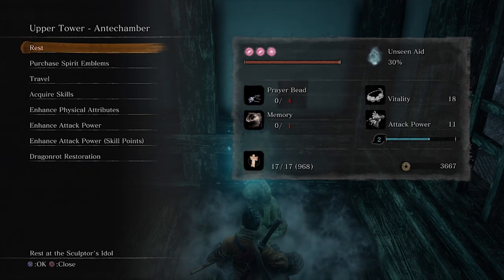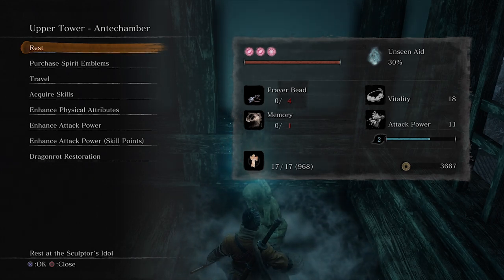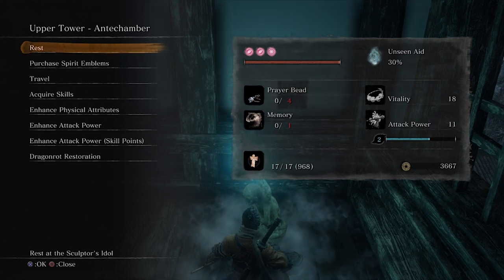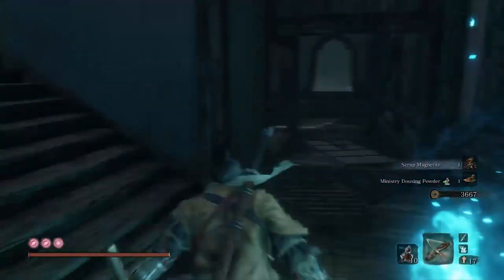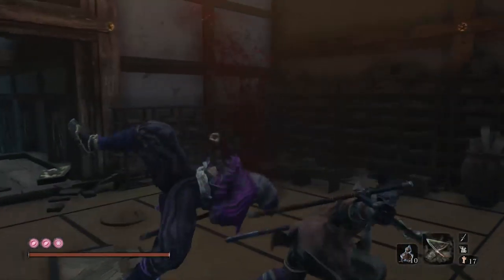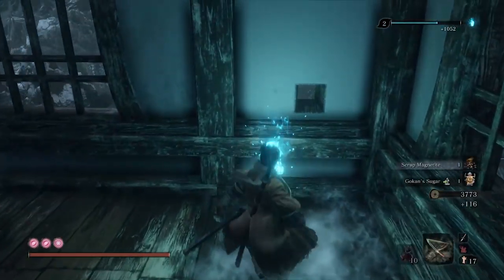For XP, we're getting 1,052 XP every 10 seconds, 6,312 XP every 60 seconds, and 378,720 XP every hour. This is probably one of the best, if not the best, area in the game where you can farm XP.